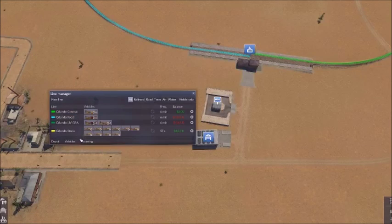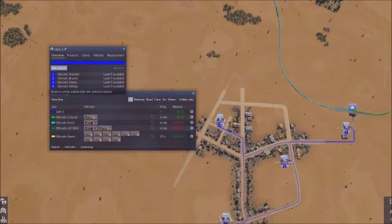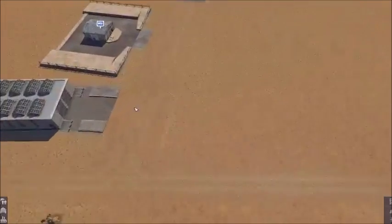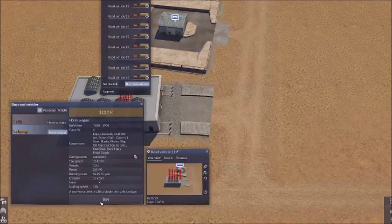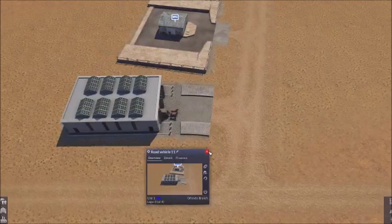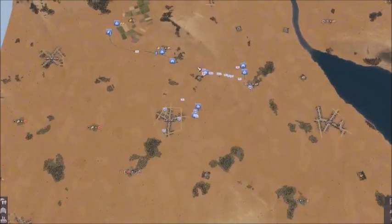Line Manager. Line. Transfer. A bit of a zig-zag route but it'll work. So I'm going to buy 10. Blue line. Now they come. Let's create that demand. Get this system working.